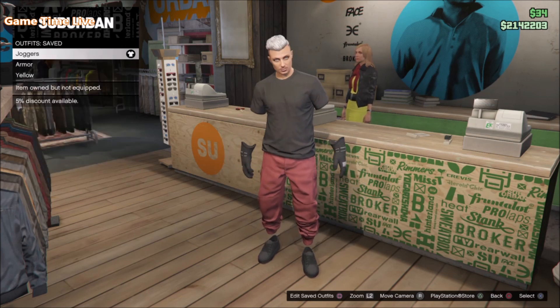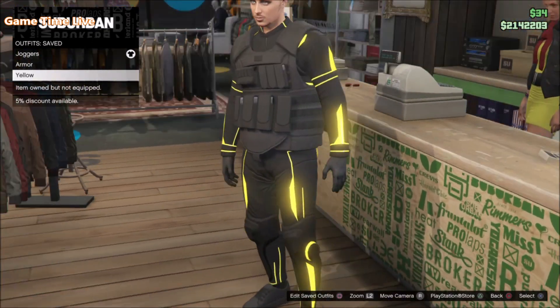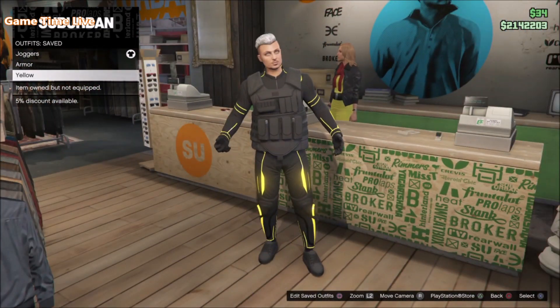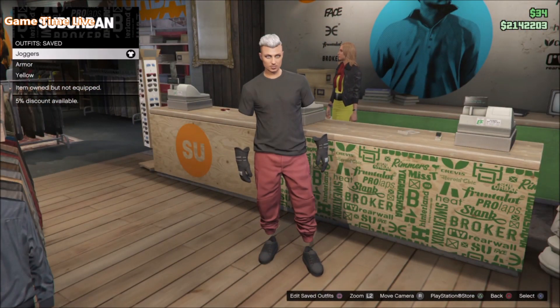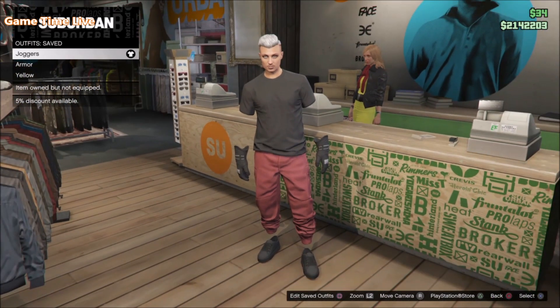You can use any color joggers that you want. With this glitch we do not have to delete our second character, and our outfits will not be deleted — all the outfits set in here will still be here after doing the glitch. For this video I'm going in with this pair of red joggers.